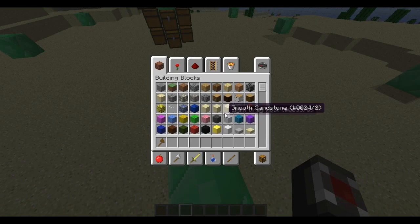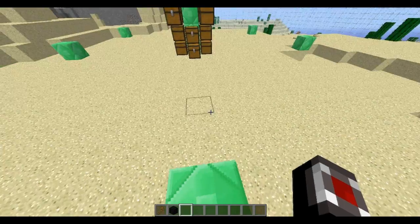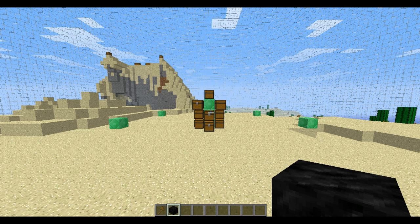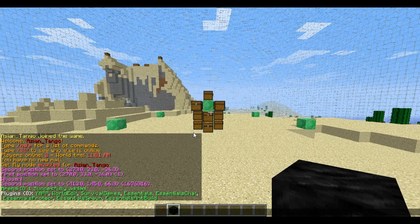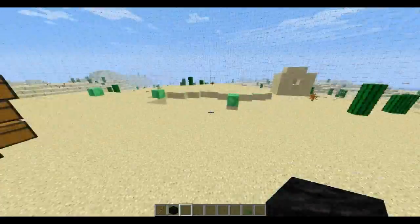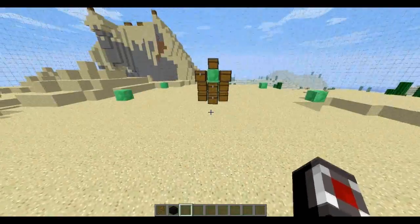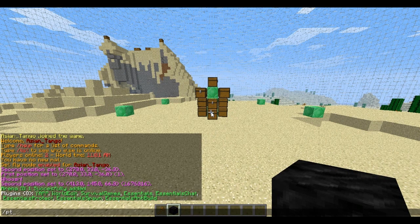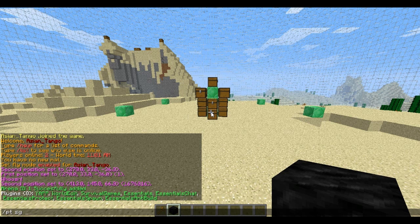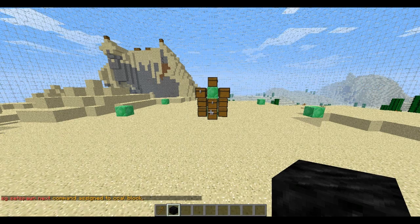Once you've made that, the second thing you need to do is make spawns. In order to make spawns, you can either grab some random item or block — and if you have the Essentials plugin, which will be linked in the description below — you should have WorldEdit, Survival Games, and Essentials. Essentials will help you in the long run. If you have Essentials, grab an item; you have to have the item in hand, then do /sgsetspawn next.